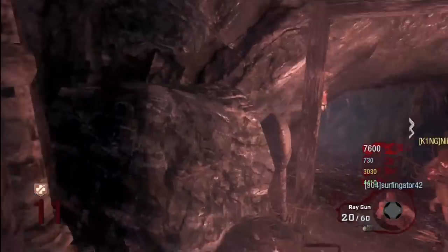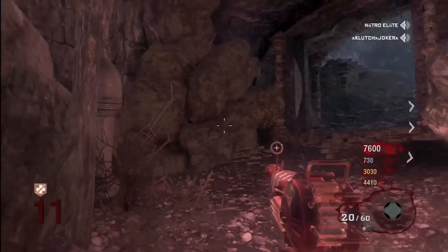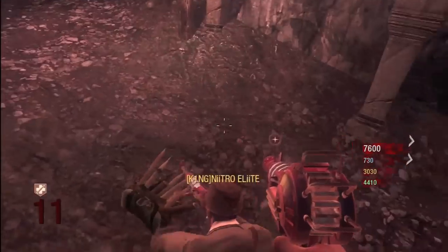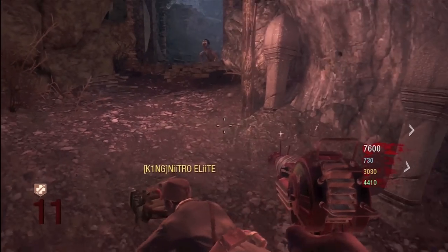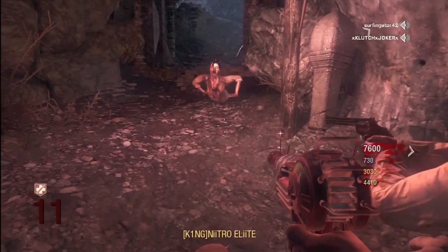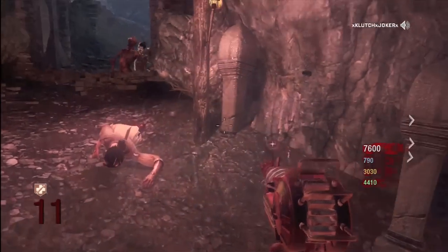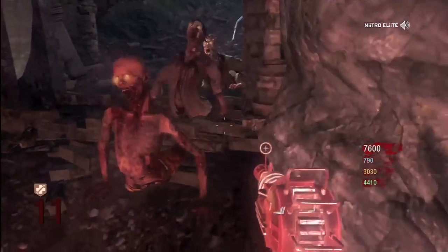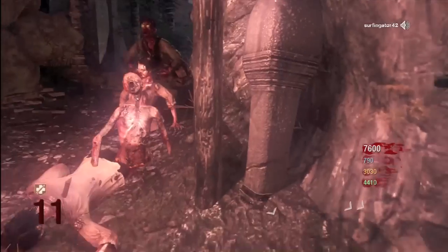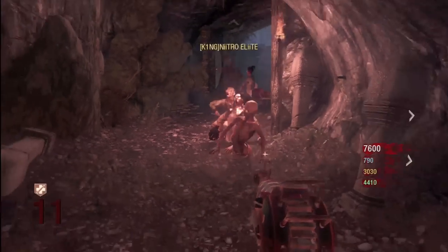What's up guys, this is MercMusic and I'm bringing you guys step number 8 for the Shangri-La main easter egg. For this one, basically, if you see this tunnel there are 4 holes on the left side if you're walking in from where the crawlers are at. You need to put spike mores — at least one spike more in front of each hole — and when the zombie runs by and it explodes, it'll fill the hole, as you can see right here. You need to do that for all four of the holes.